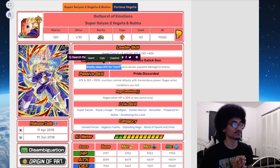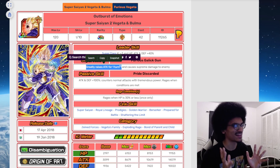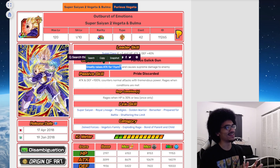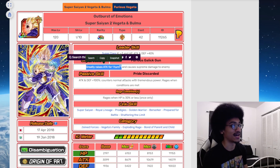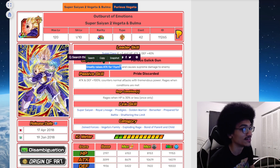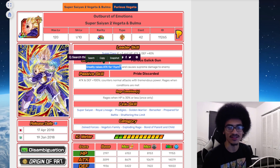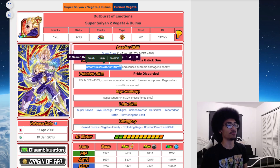God forbid this guy double supers — those counters were a little nasty. I was really about to talk about how this unit performed in the red zone, but guys, should I really talk about how units perform in the red zone meta if they have a passive that doesn't go past two lines? Seriously, you guys already know how this unit performed in the red zone — I'm not going to say it.